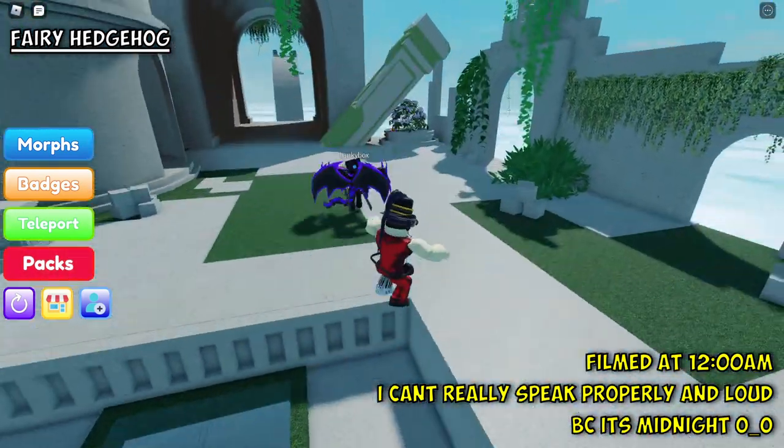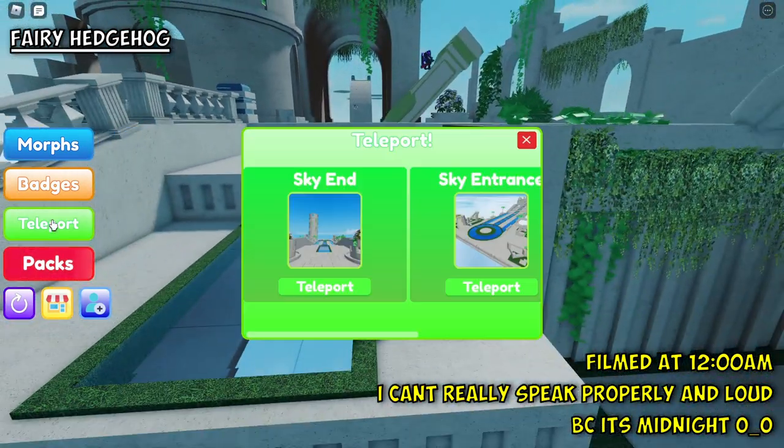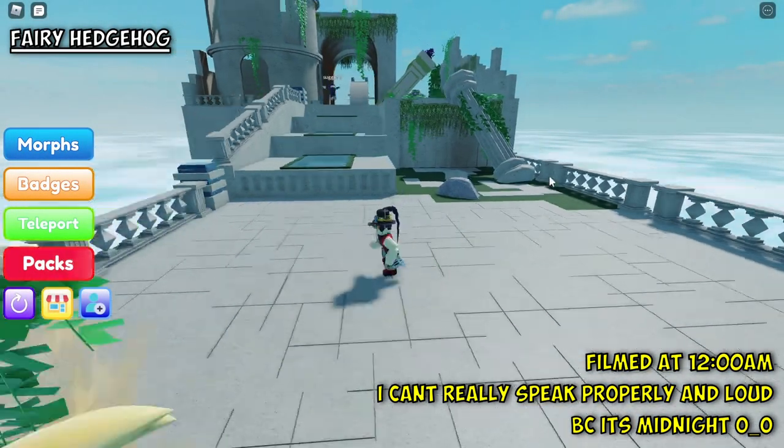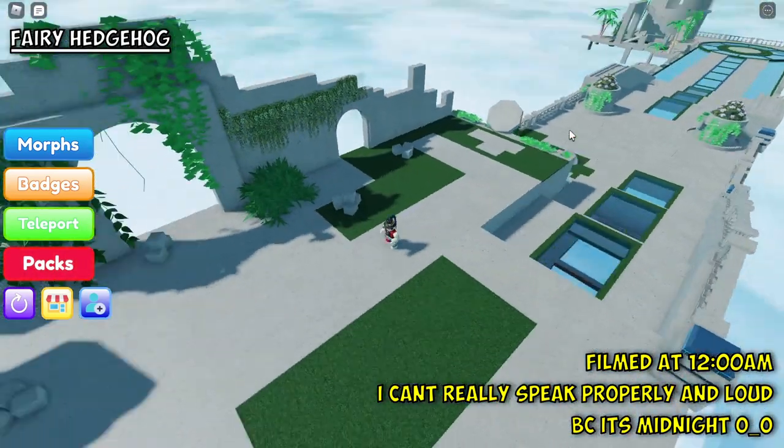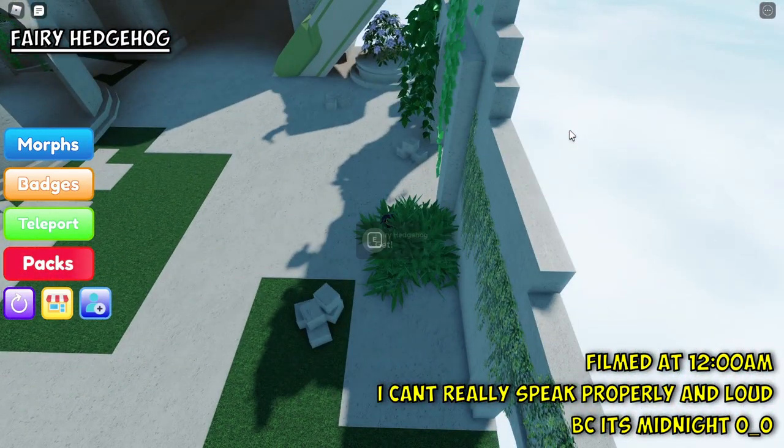Now we're back in the sky world. Just teleport to the sky end and follow me up this staircase. In this bush right here, there is the fairy hedgehog.